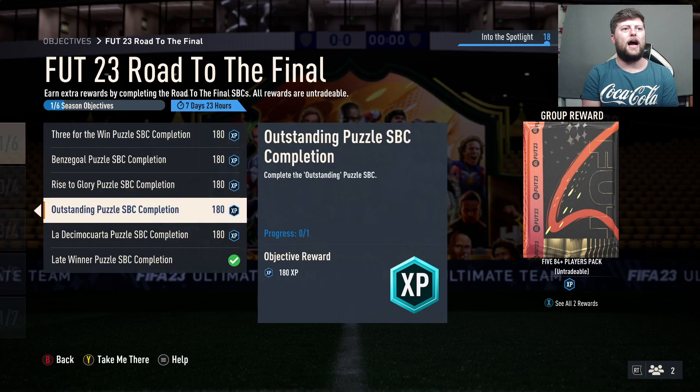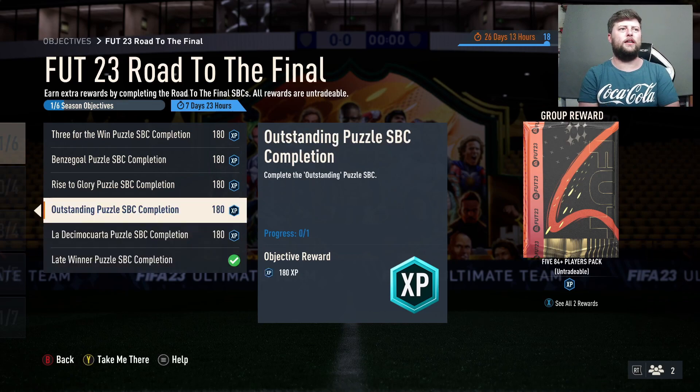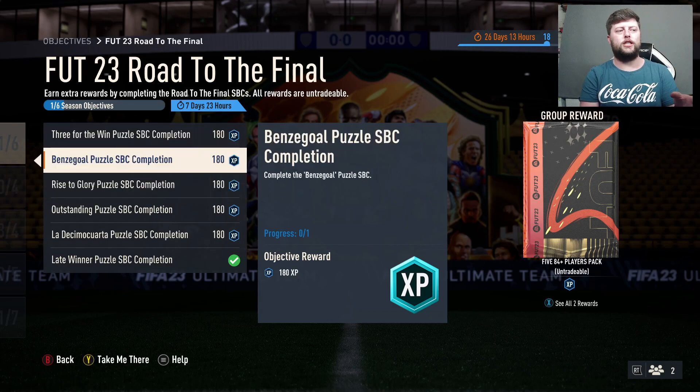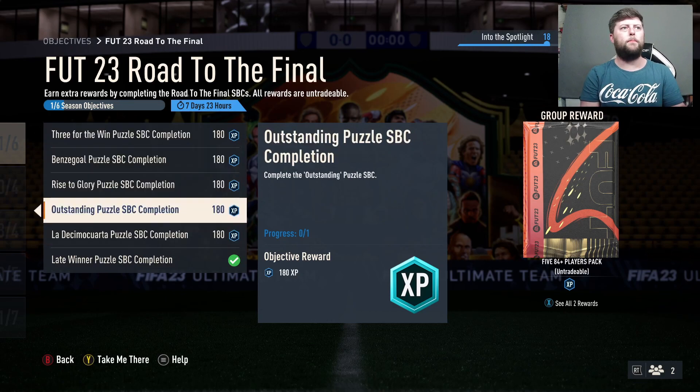I can check on FUTbin how long that one was there for - if it's a day, normally they give us two days. Two days are remaining so I imagine they will all have a free cooldown day. Once they're released they'll have two days and 23 hours and 59 minutes to go, and that'll be every single day. So once you get to the fourth day make sure you finish Late Winner, then obviously make sure you've done the next one, and the next one.